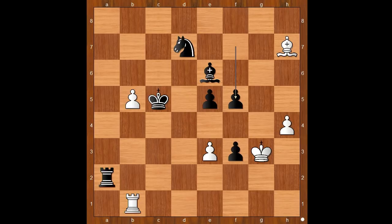f5. King takes on f3. Black played the move and White resigned. The move is Knight to f6. Nakamura resigned.